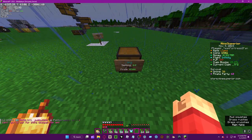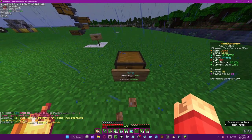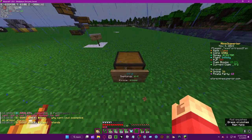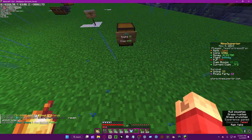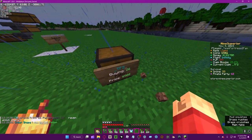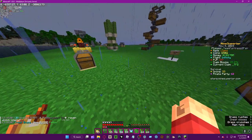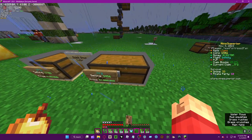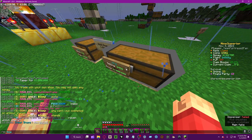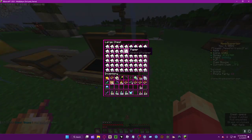'QS buy' basically means instead of you selling stuff to other people, people can sell stuff to you. As you can see it says 26 — that means there are 26 spots available. Let's demo it on a full shop — as you can see it's out of space.